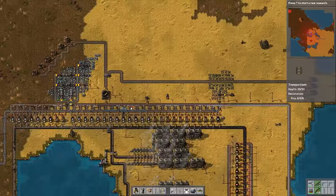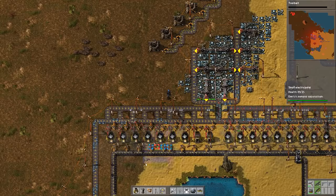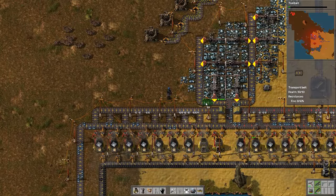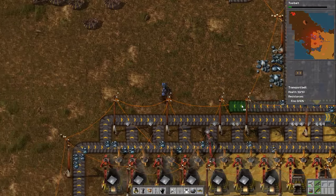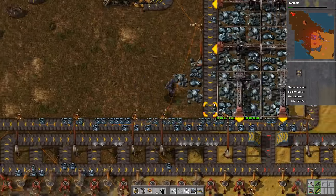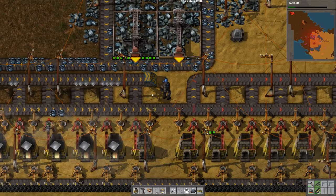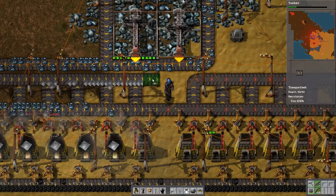We have advanced mineral processing. We're going to research tool belt — that's going to be really nice to have. Tool belt just gives you an extra quick bar. I've been kind of leaving science to you guys. The interesting thing about this game with regards to science is that once you automate science 2 versus science 1 and stuff, you basically can get everything at that tier.